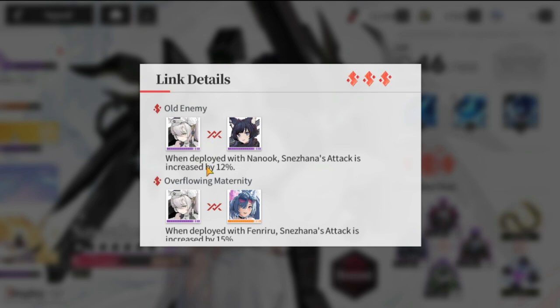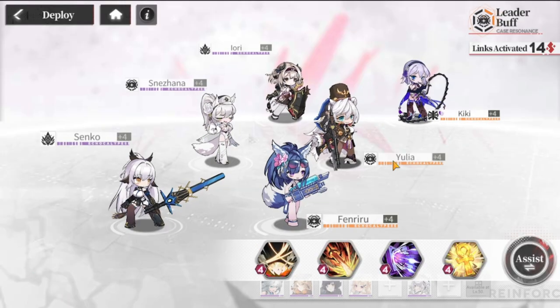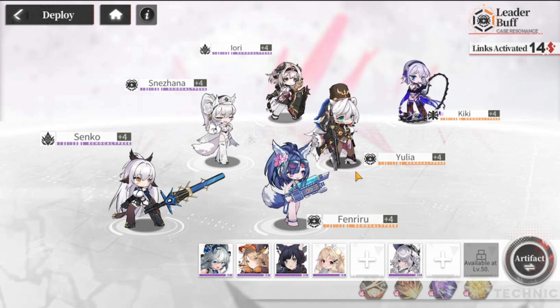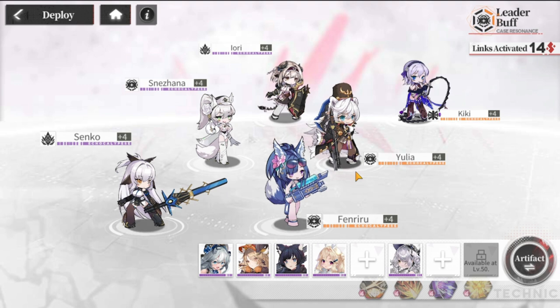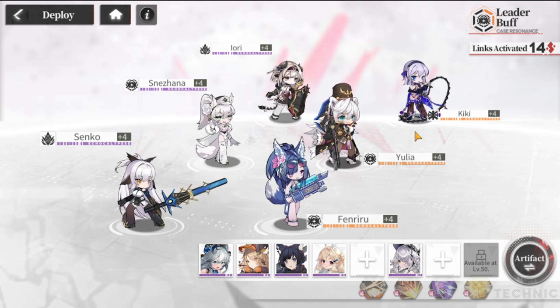If you activate links, these cases here activate the links for the case you are using. A case might be used in your main team or in your assist roster. To activate them, you put them on the six-man team or in the assist slot. The key is to establish the best link possible — it's not just about bringing lots of SSRs.